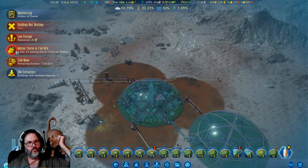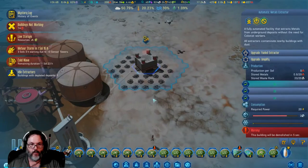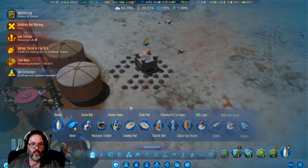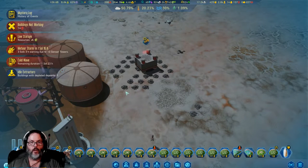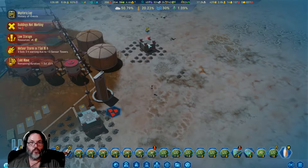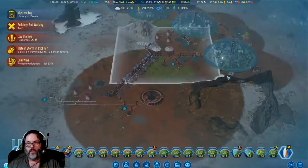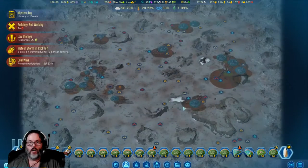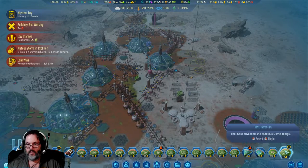Hey, what's up cream sickle. Cold wave going on. We've got a depleted metals extractor — fair enough, we can salvage that. We need to put down a dumping stockpile right there so they can use it. I don't think they will pick up unless it's in a stockpile. Metal production — we're still doing 187 a day, so that's good. That's sending off a nice chunk of heat there.